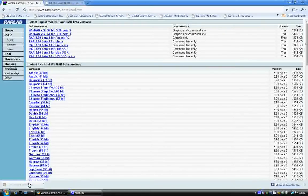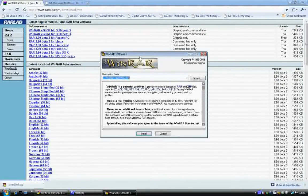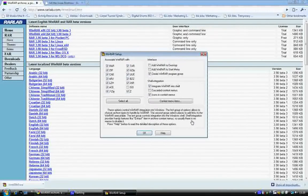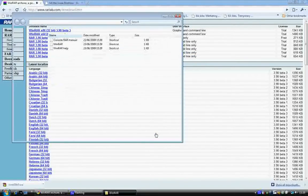Just say Open. Mine doesn't let me do that, so I'll save. When it opens, if you're on Vista this security prompt will happen, but if you're on XP it should just open. Anyway, you'll get this installer window.